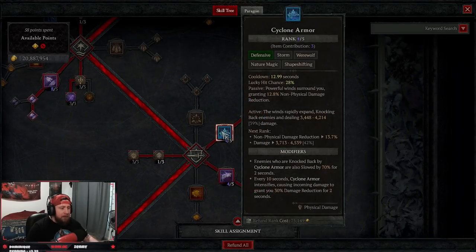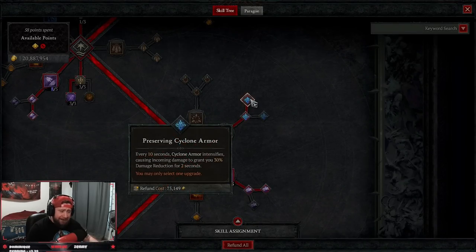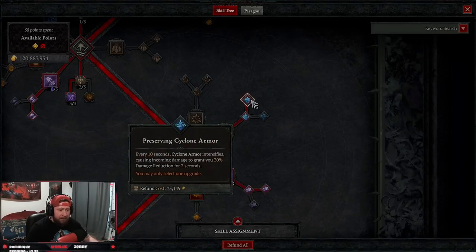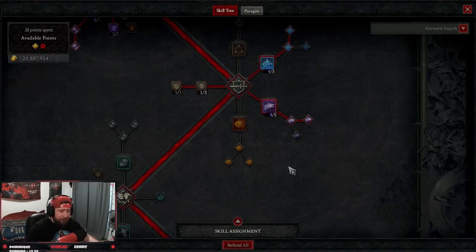We want to be tanky, so we're taking cyclone armor into preserving cyclone armor, which makes enemies knocked back and slowed, and we get some damage reduction. If you want to make them vulnerable you can, but I like preserving — it's just better. Bloody Howl is arguably one of the best skills for the druid. We're going down to preserving Bloody Howl so we get the attack speed buff and then life back.